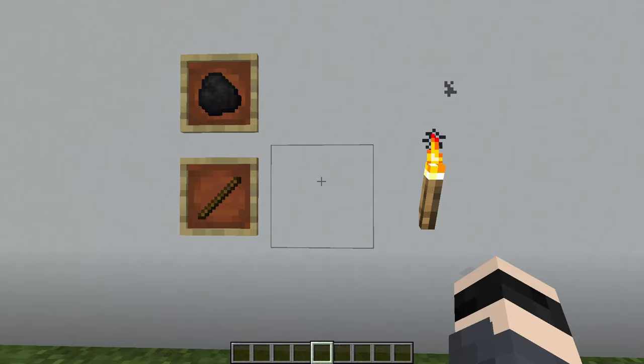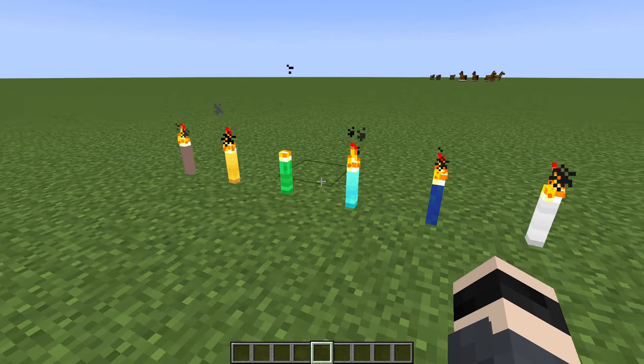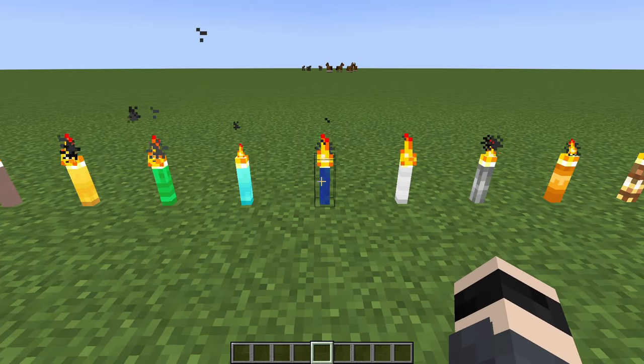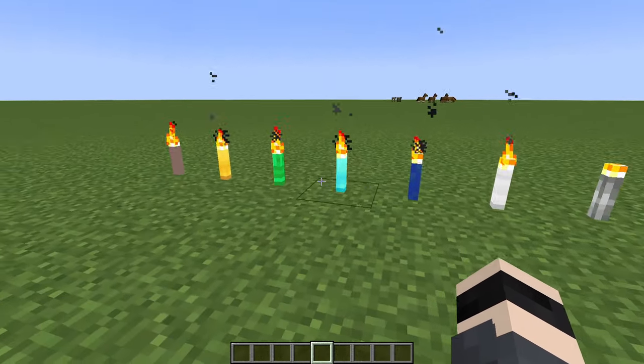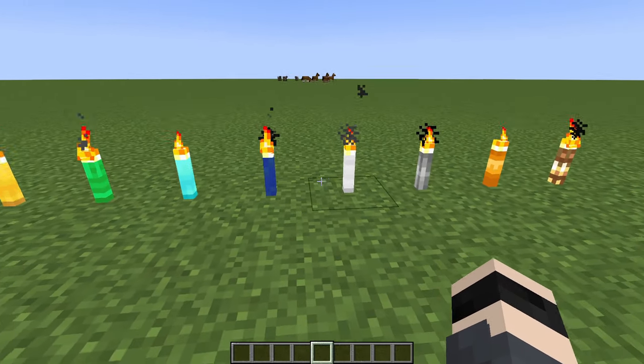So you might be wondering: what is this mod about? Well, enter the world of More Beautiful Torches. This amazing mod, created by Equibliris, completely transforms the way you light up your Minecraft world. It has over 600 — yes, 600 — new torch variants added to the game.